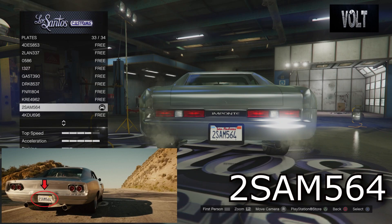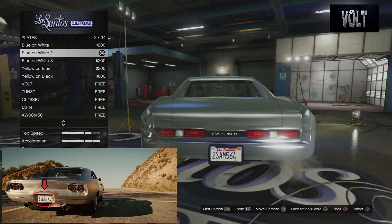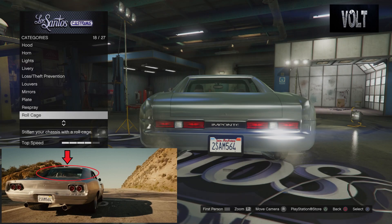From there, move on to the plate. You want to go with a blue and white 2, and the custom plate you want to make is 2SAM564 — again, that is 2SAM564. This is the custom plate from the movie, and I believe probably on the real-life car as well. The blue and white 2 is kind of like the same design of plate they have for the car — I believe they're still in California. This is about the closest thing I can come up with for the design, and it fits really well.